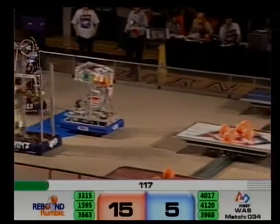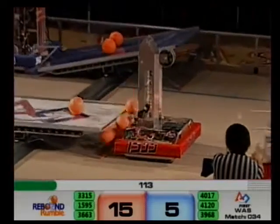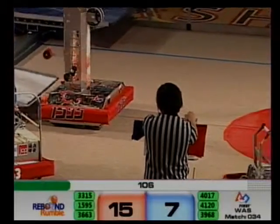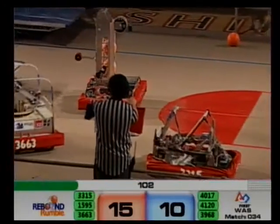We're going to see Red begin with a 10-point advantage as drivers take control. Higher Voltage, quick to get over towards the Blue ramp. They clear out those basketballs and get back into play. 4120 pops one off, and it's good in the top.